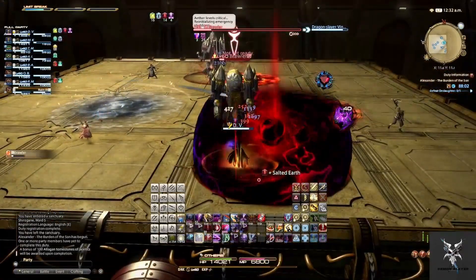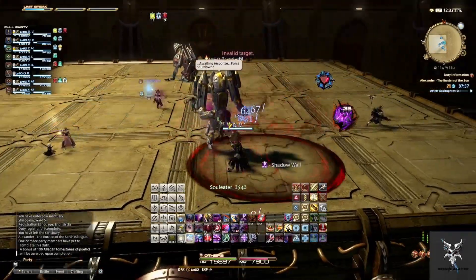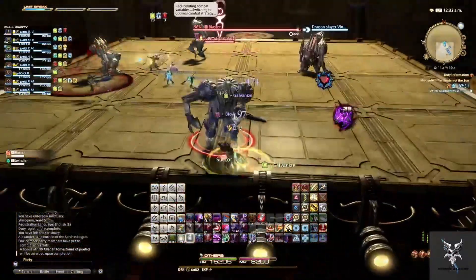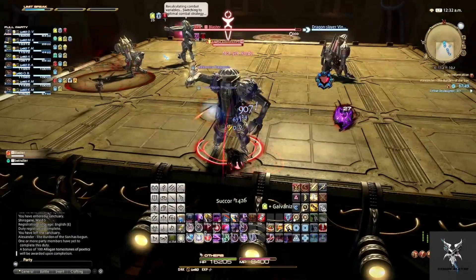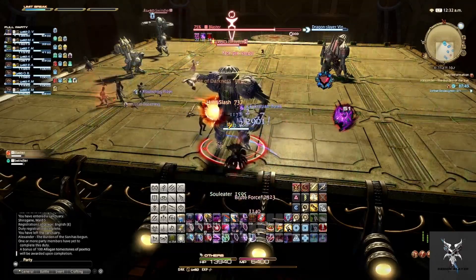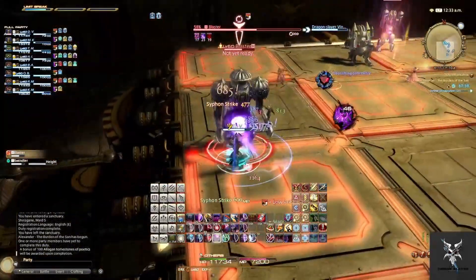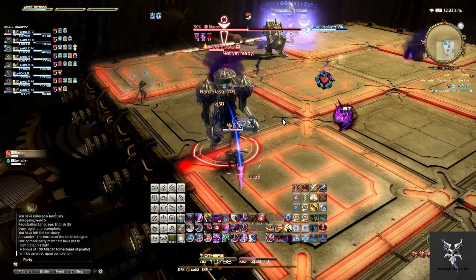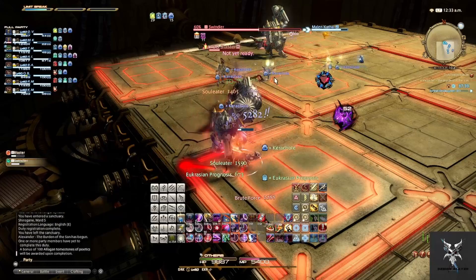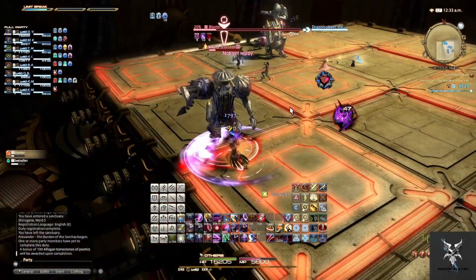After both of them are dead, Blaster and Swindler will come onto the platform. You'll want to again tank them away from the other adds. Swindler receives a damage up buff depending on how close he is to the others, so he's the main one that you want moved away from everyone else. He'll also do the height mechanics, so you'll have to pay attention to which side you need to stand on to avoid getting hit. Blaster will also summon multiple adds onto the platform that will charge in the direction they are facing, so you'll want to keep an eye out for these and move out of the lines that they are going to charge across.